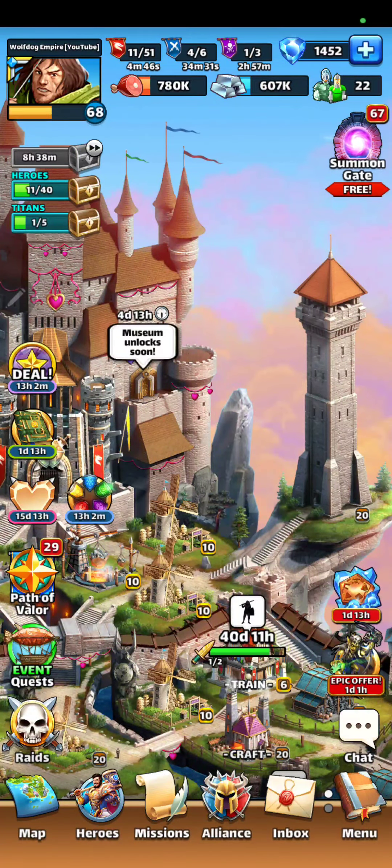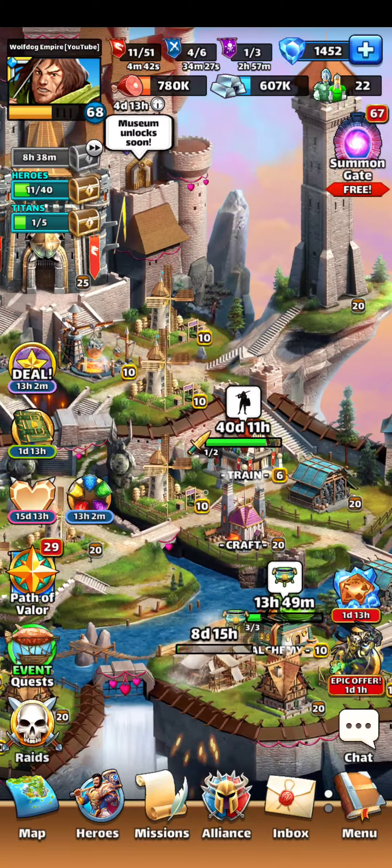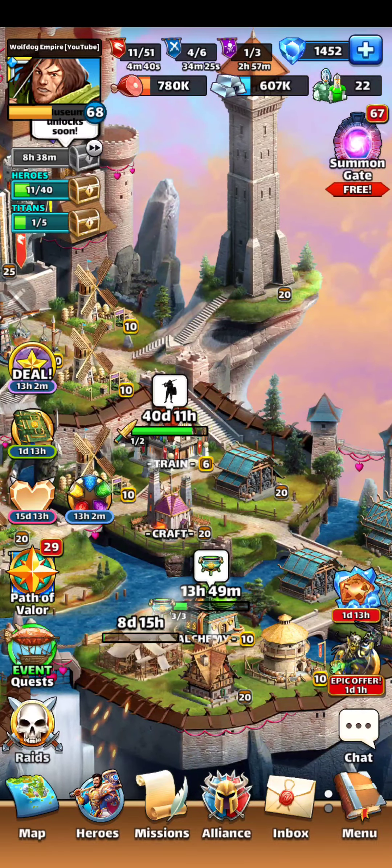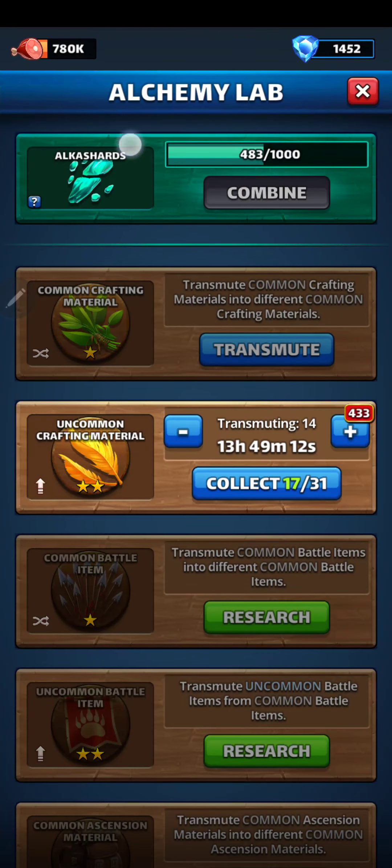Welcome back to Wolf Dog Empire. Today we're going to take a look at the Alchemy Lab and Heroes Academy. First, at the Alchemy Lab, this shows you where we are with Alka Shards.